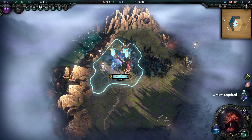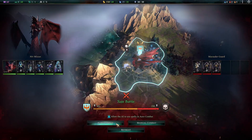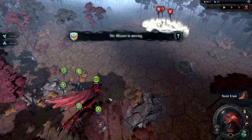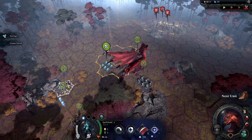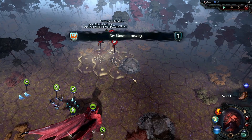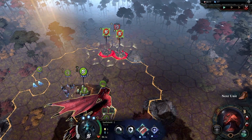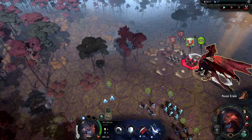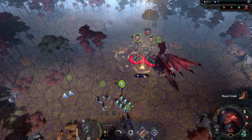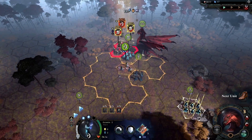Here we are with our starting city of Nivix. Let's go ahead and crush this starting army right at our doorstep. Since it's a very straightforward fight, we'll speed this up as we advance our forces and let our Dragon Lord do the heavy lifting, making sure to pepper the enemy with our spells to get our lifesteal and Starblades buffs. Then we'll use our lightning breath to stun lock them and pepper them with ranged units.